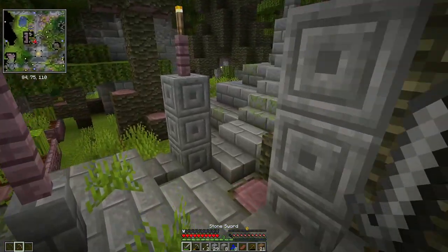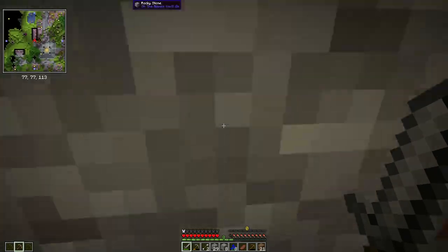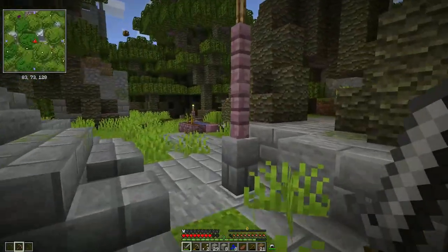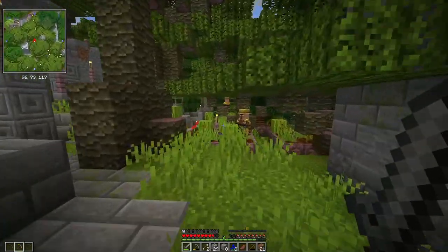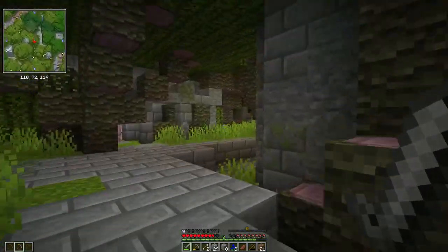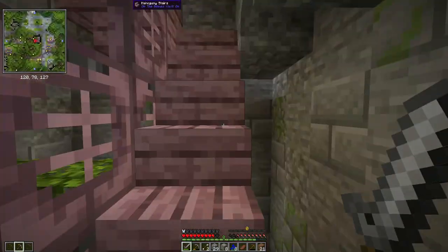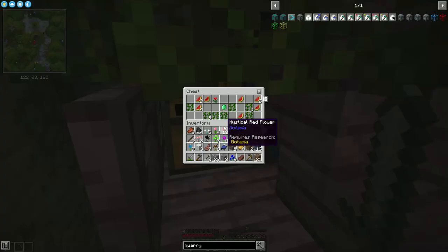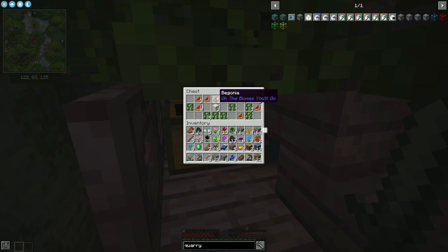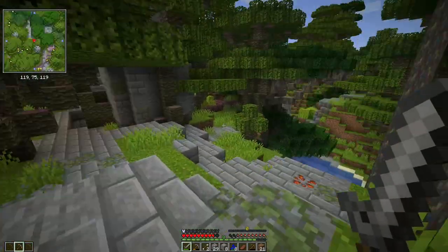Why don't they have that in regular Minecraft already? So, something interesting — Mojang kind of started this. As Minecraft became more popular and the modding community became stronger, Mojang would start implementing really popular mods into base vanilla Minecraft. Like, horses — horses started off as a mod. Really? Yeah. This village is so cool. Found a chest with an emerald. I'm finding a lot of spare emeralds around. I thought I took the emeralds out of that last village, but apparently I didn't.